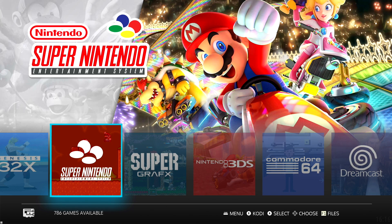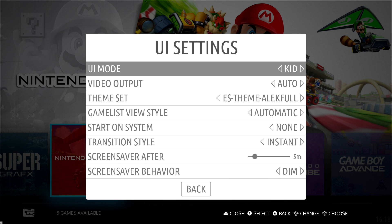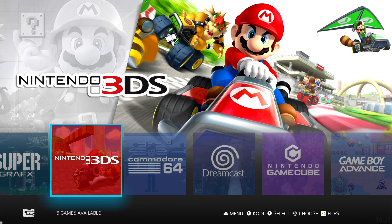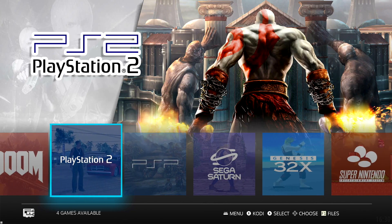Another thing that's been broken in RetroPie and Batocera for a long time is the built-in scraper. It's now fixed in 5.22 — we can now finally successfully scrape our games once again. We also now have access to kiosk mode and kid mode inside of Batocera. Whether you're running this on a Raspberry Pi 2, a Raspberry Pi 3, an Odroid XU4, or an N2, you will have access to all of these new features, except for the higher-end emulators like 3DS, GameCube, and PS2.